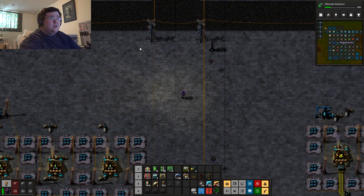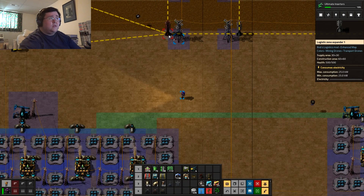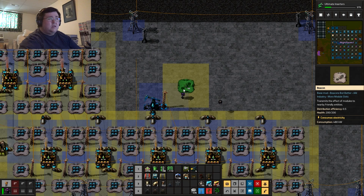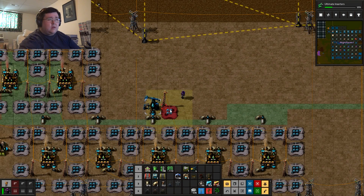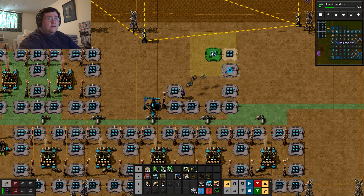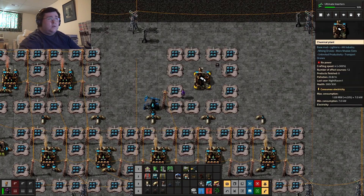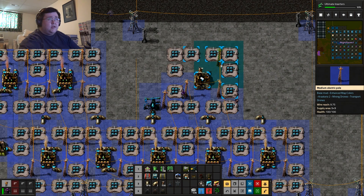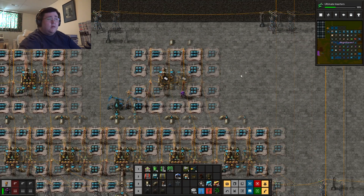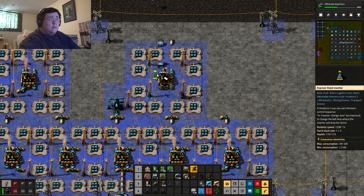How am I going to shove plastic in here? Okay, how am I going to shove plastic through here? Plastic will be here. Power poles. The inserter here.